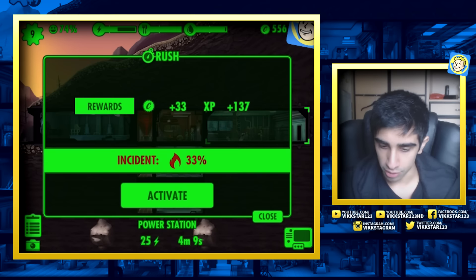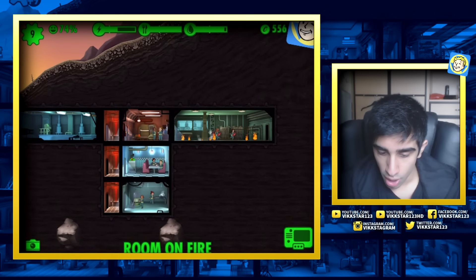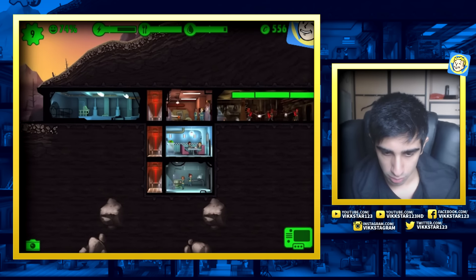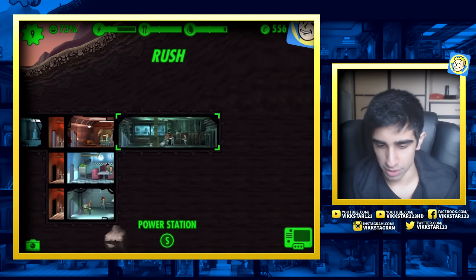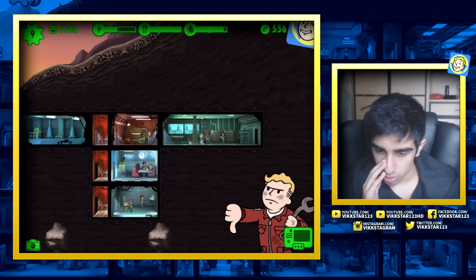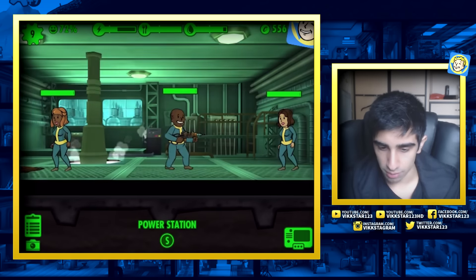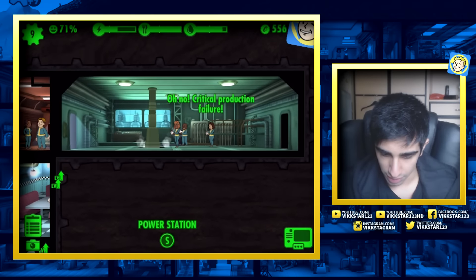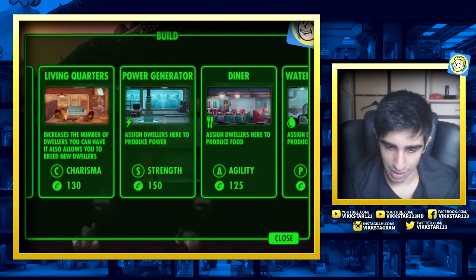Let's rush this room - only 33%, should be fine. It's gone wrong - there's a fire! Get the fire extinguishers out. I think they get hurt here, and if they don't fight it fast enough it can spread to other rooms. Should I be risky and rush again? 43% - you guys got it, don't fail on me. Rad Roach Infestation! Wait, you've got a sick gun - shoot him! He's eliminating them and my guys aren't getting hurt too bad. Critical production failure. Maybe if I build a new power room it won't have such a high chance.